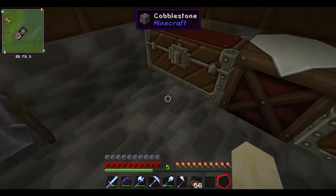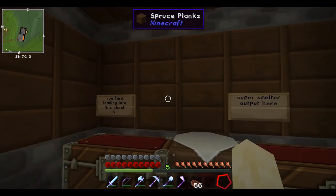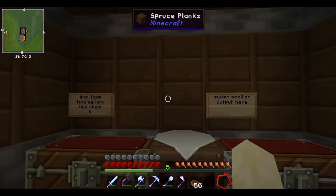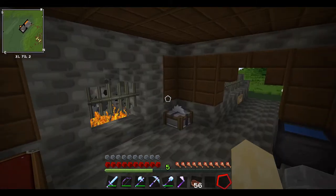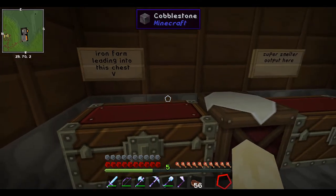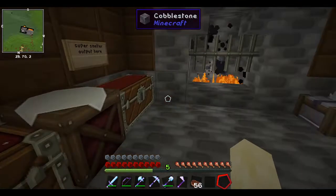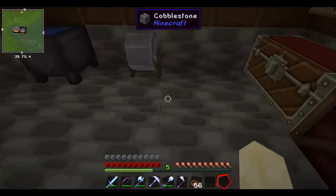We're going to have an iron farm that leads into this chest somewhere. We have to make this wall a lot better, and we also have to put some kind of decoration on that wall - make some flowers or something. We'll get something working, it'll take a lot of work. Also this chimney is actually a lot shorter than we thought, so we're going to have to do something about that.